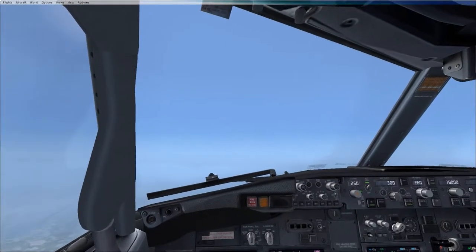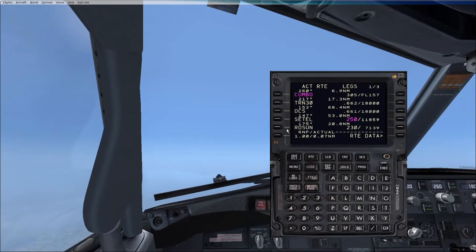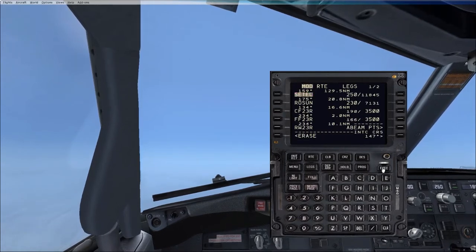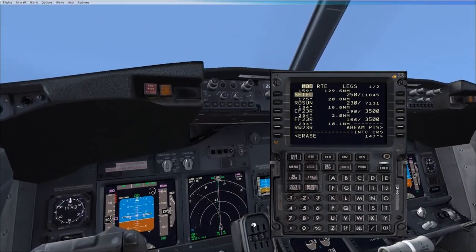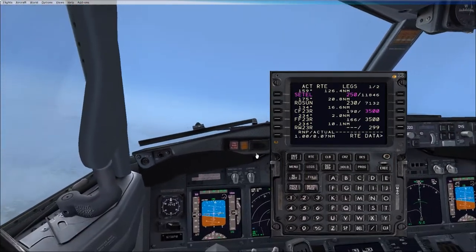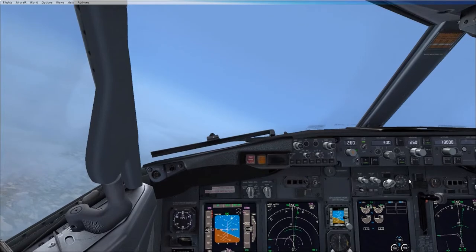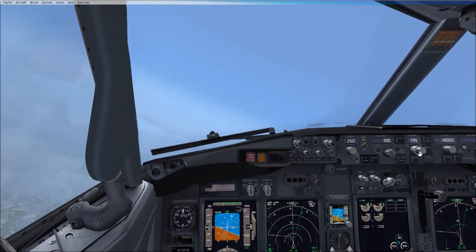So if ATC were to say to you, you are now cleared direct to Settle — you're going to do that by going into the legs page. Line select Settle, bring it all the way to the top left of the legs page, where KAPO is. And then you can see in your nav screen you've got a dashed line, so it's yet to be executed. That's pointing towards Settle, and you can check the range to make sure it's the right place. Then execute. And that's just going to cover you if LNAV tripped out and it defaulted to heading select — that you'd be going in roughly the right direction.